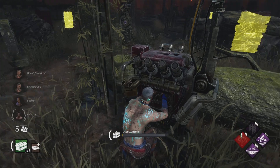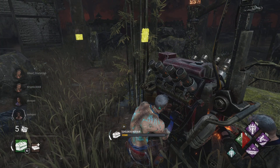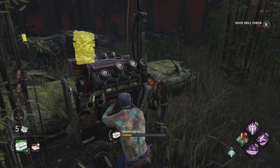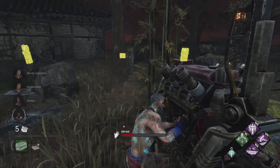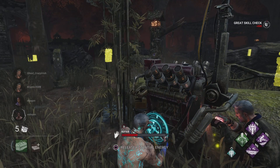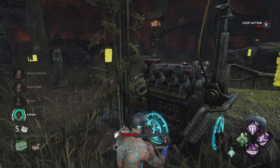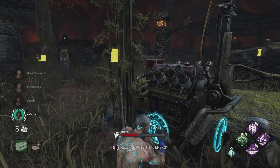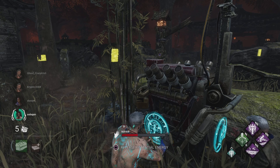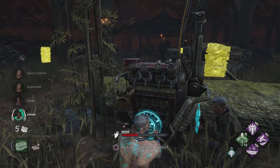The main thing about this perk is you have to get a generator to 30% progress in order to get 20 tokens. Bear in mind when you activate this perk you stop the generator progress. It takes 30% generator progress to get 20 tokens, which will give you 20% gen progress when you use those tokens — so basically you're getting 10% less on the generator progress.